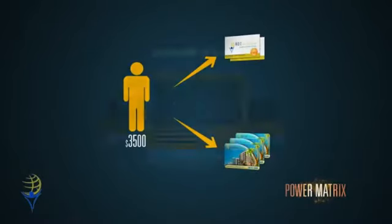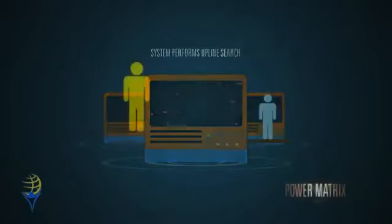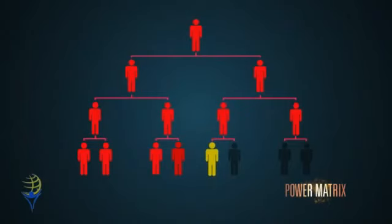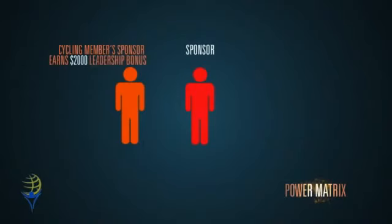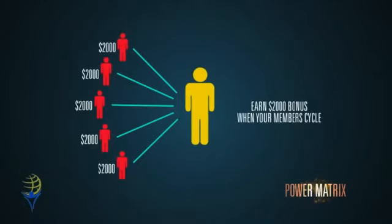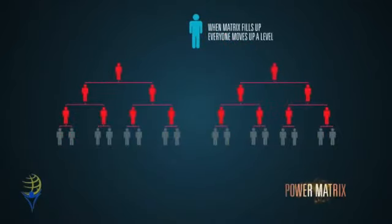If your sponsor is not in the power matrix, the system will perform an upline search to find the first member in your upline that is in the power matrix, so you always stay with your team. Once all 8 positions are filled in the bottom row, the top member cycles and earns a $20,000 reward and automatic re-entry back into the power matrix following their sponsor. Every time a member you personally sponsor cycles out of the power matrix, you earn a leadership bonus of $2,000. After the matrix is filled and the top member cycles off, everyone on that matrix moves up a level, just like in the driver and accelerator matrix.